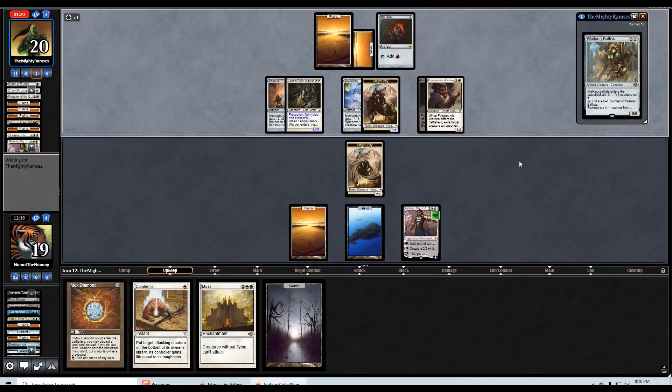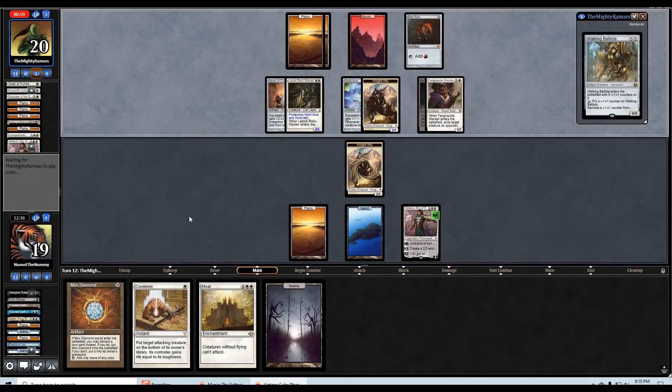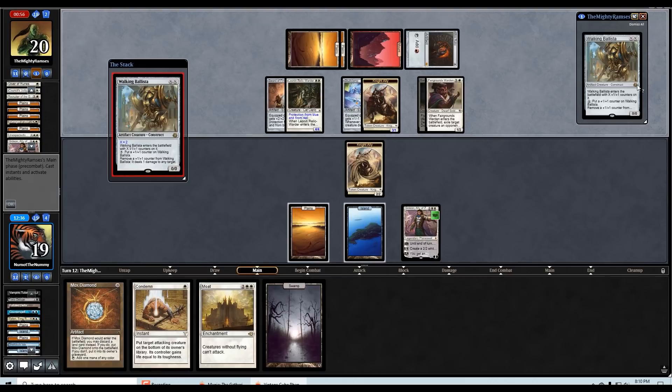Opponent came back after just over a minute. We're still on upkeep and they are dangerously close to just timing out. They still have Walking Ballista in hand too — if they really want to kill Gideon they can just Walking Ballista and ping for one. Looks like they might Walking Ballista for two instead — yep. They're going to shoot down the Knight.